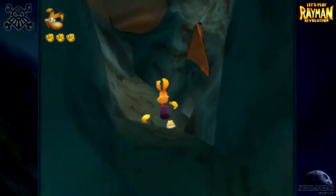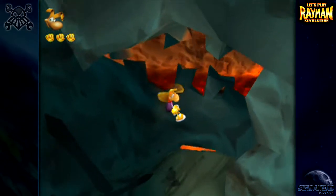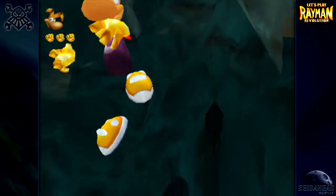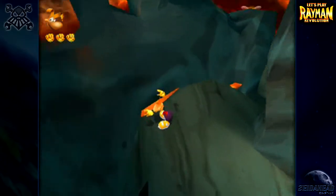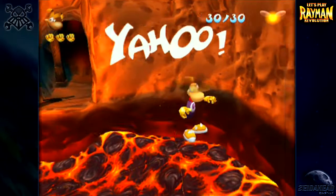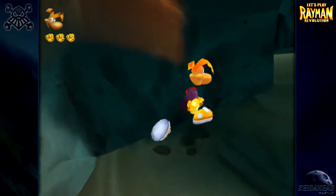I'm still missing two lums — I think they're a bit lower down. Let's descend a bit. Are they down this way? Did I miss them outside? I see them — there's one there and there's one there. That's the Globox's house area complete as well in terms of yellow lums.